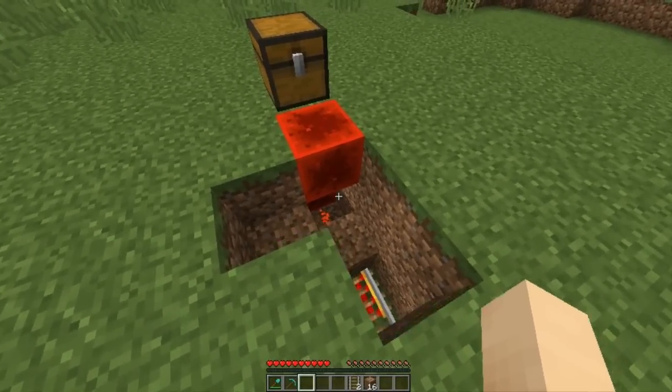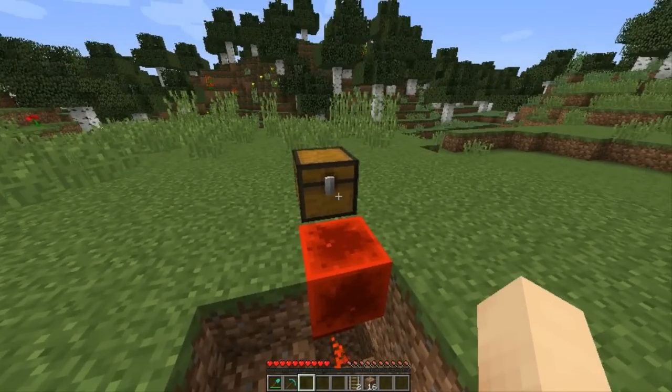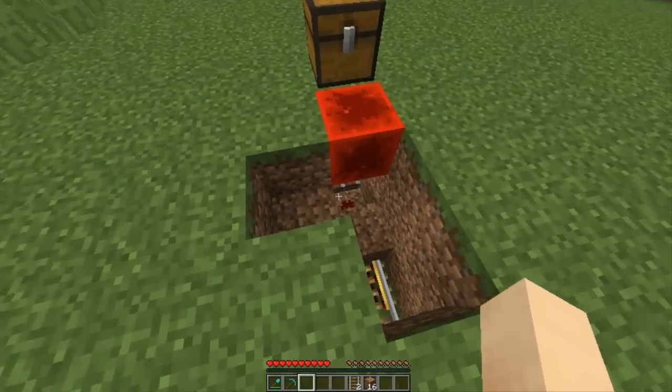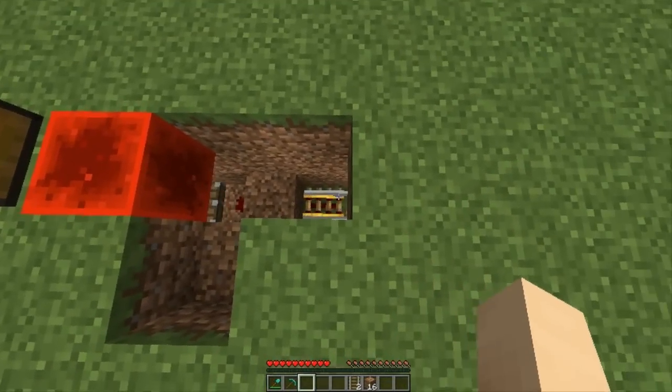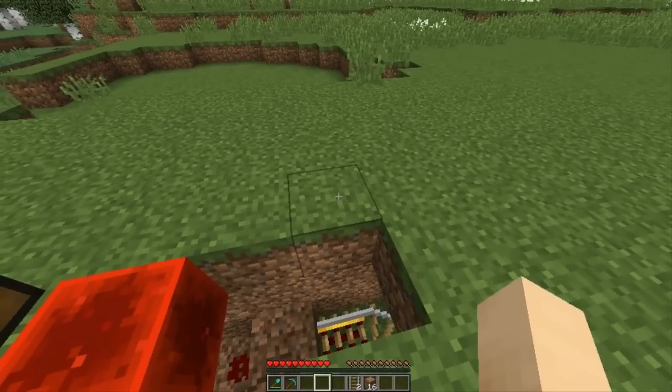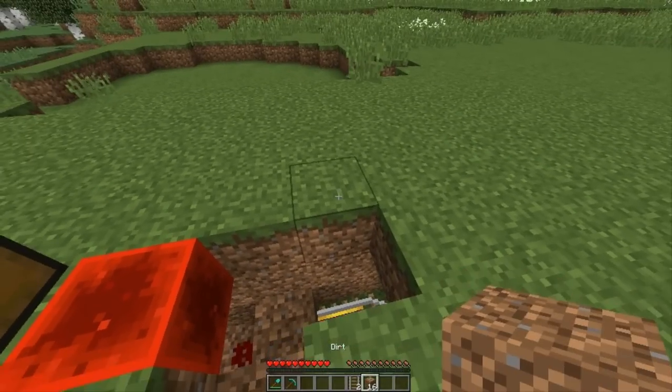The second step is to open the chest — that's going to extend the piston. You heard the piston extend, and you can see that it's no longer powering the redstone, no longer powering these rails. So now that the rails are no longer powered, we are able to fill the trap up with our ammo, which is the TNT minecarts.